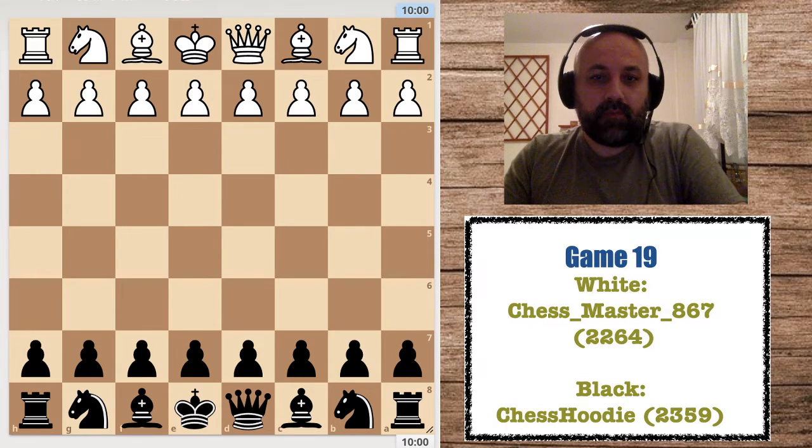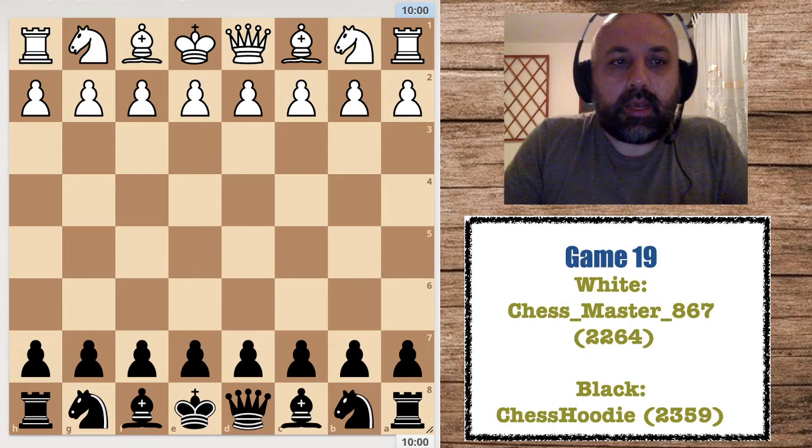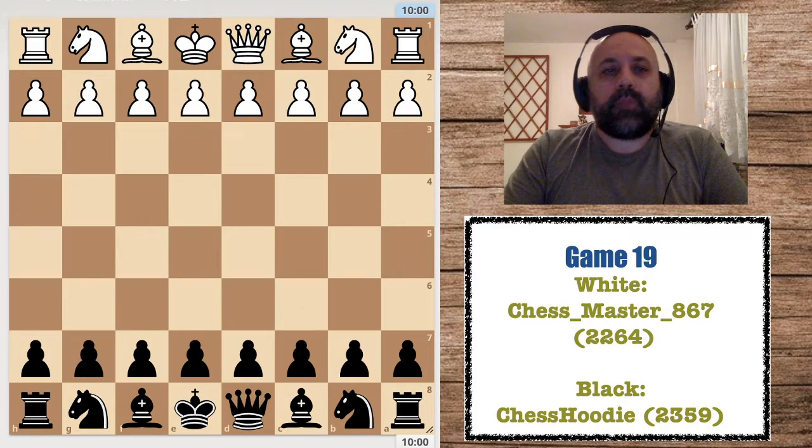Hello everyone, we have a new game. I'm not so happy with how I played, but let's see what happened. I was black against Chess Master 867 with a rating of 2264.